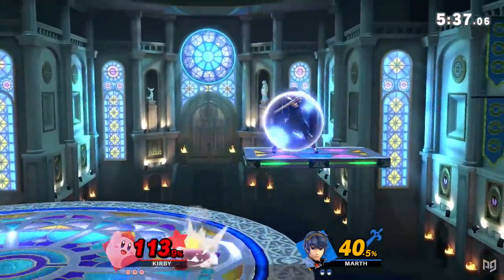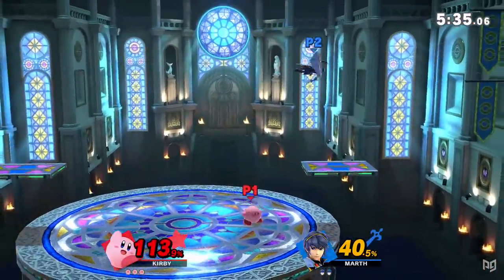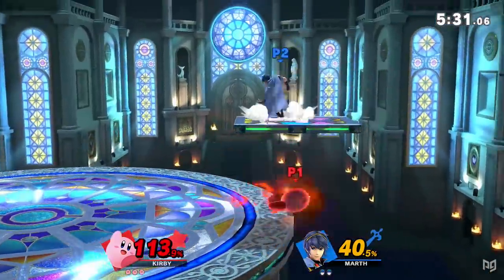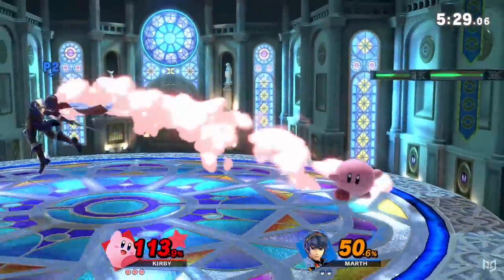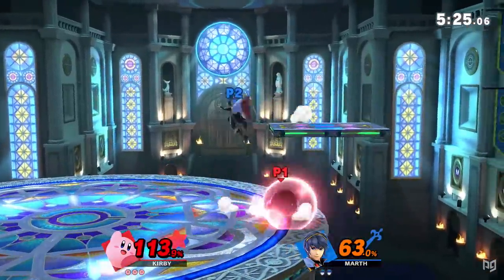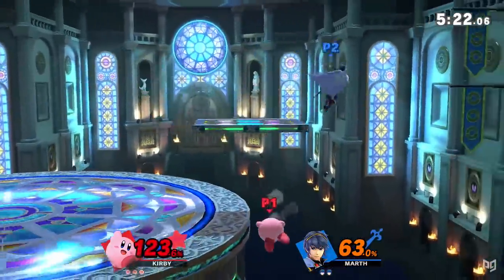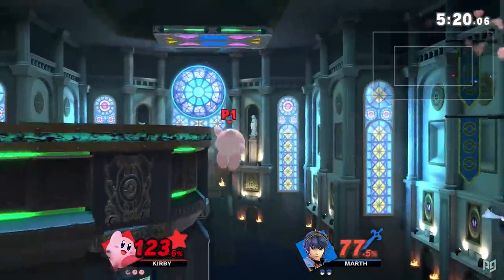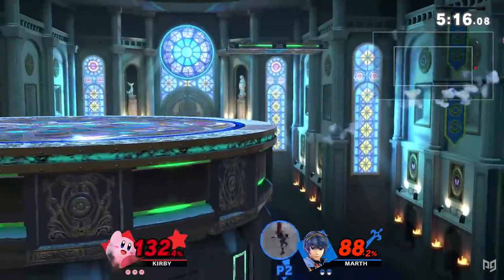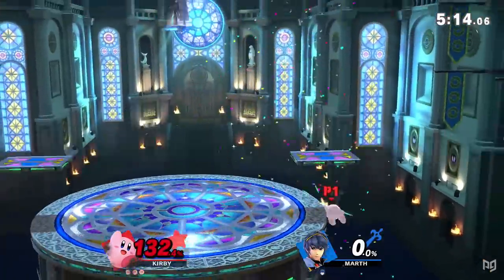Kirby struggles to land. His multiple jumps give him some ways to mix it up, but he's likely going to get juggled hard by good players, especially against disjointed up airs. Lack of speed also hurts his ability to approach, and Kirby needs to approach to get anything done with his stubby limbs. It's pretty obvious when Kirby is moving towards you, because he'll take his time doing so, meaning he'll need to be very ambiguous and mix things up just to get in.